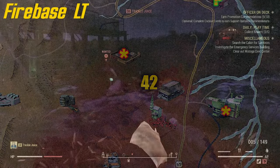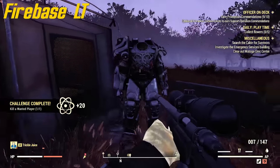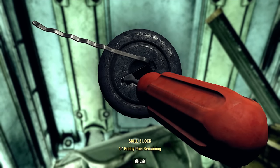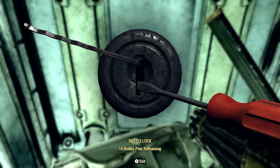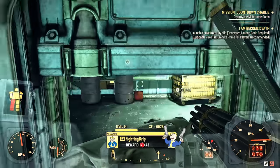Next and last, number 42 is at Firebase LT. This one's very easy to get to. There might be scorched around, but the ground-to-air missile turrets are there to help you. And that's it for the 20 locations in this video.